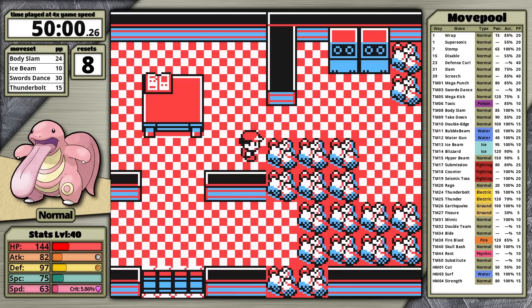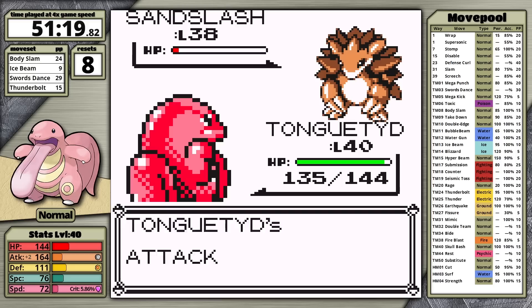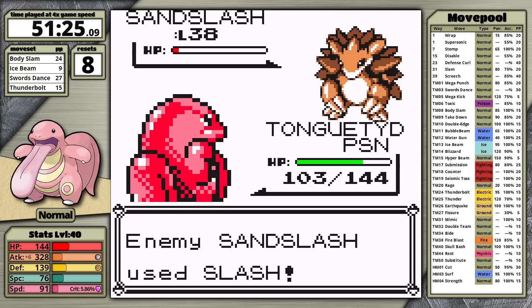I head to Cinnabar Island to collect some vitamins and the Blizzard TM, which will be useful later. Then I backtrack to Silph to face the rival again. At level 40, Ice Beam still doesn't one-shot Sandslash and it doesn't get frozen, so I set up Swords Dance and hope it doesn't use Slash. This time it uses a lot of Poison Sting instead, finally going for Slash on the last turn of setup. Body Slam KOs.